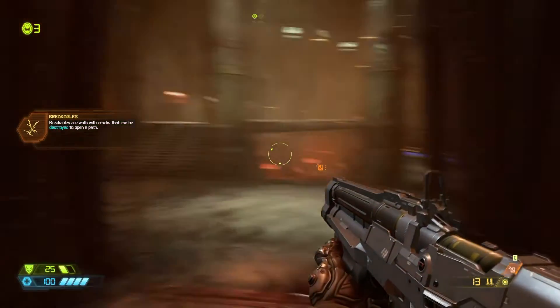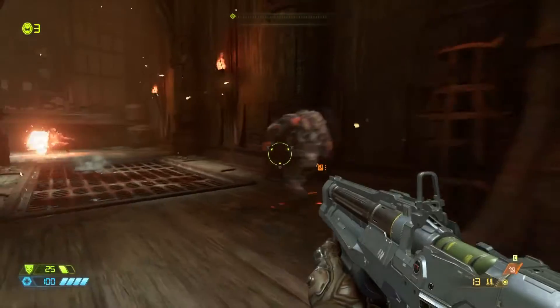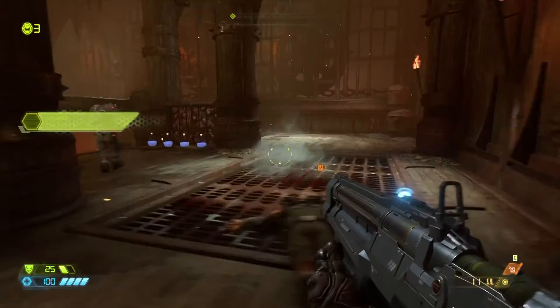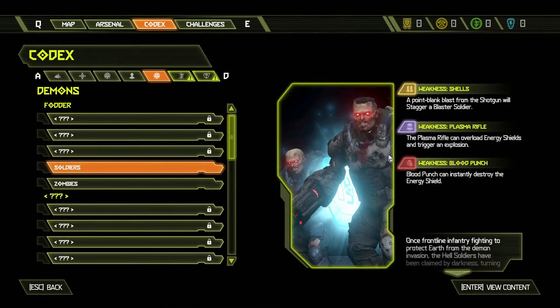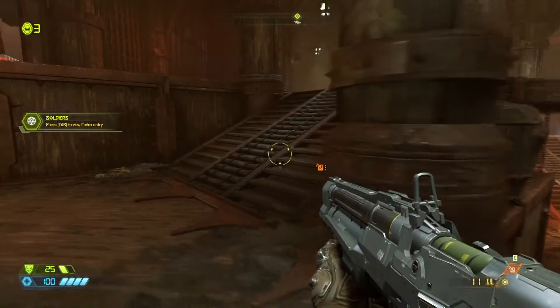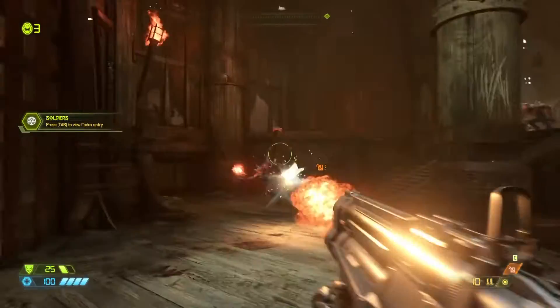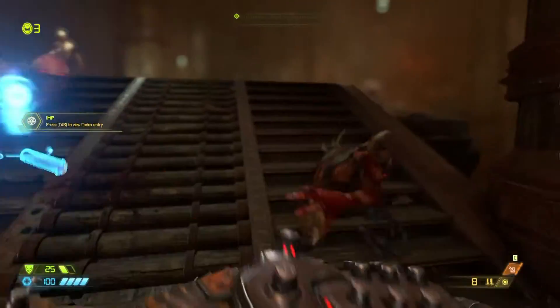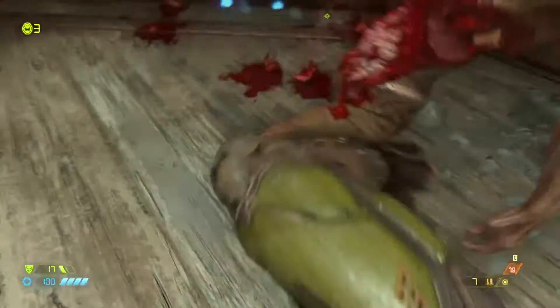I'm not sure what exactly is going on with these frame drops — it shouldn't be too big of an issue. Maybe it's just the game warming up. We got soldiers there — pretty standard enemies. Point-blank for shotgun, stagger with a blaster, plasma rifle — a bunch of different things we don't have just yet. And the imp — good old classic imp. Enemies throw fireballs, as well as trying to get in close to slash at you.